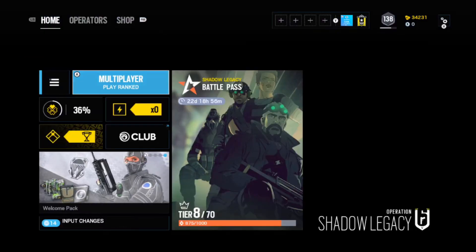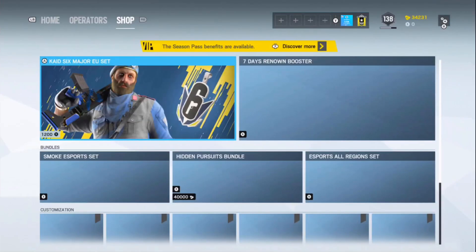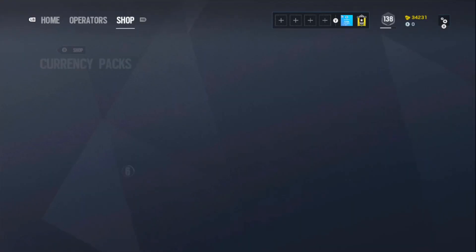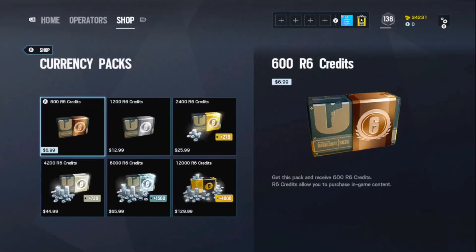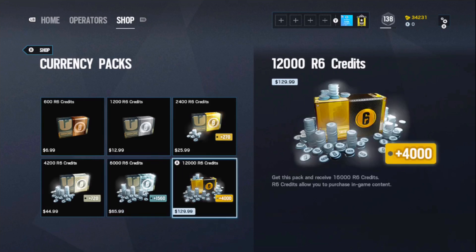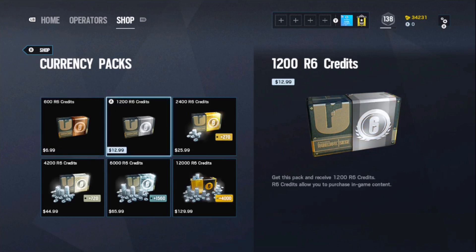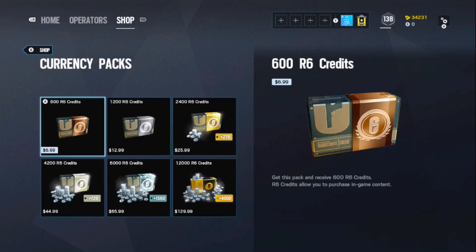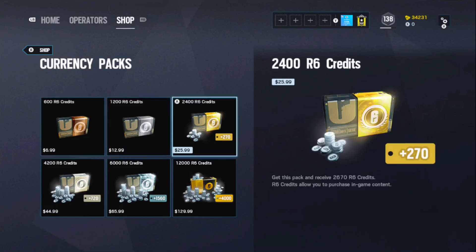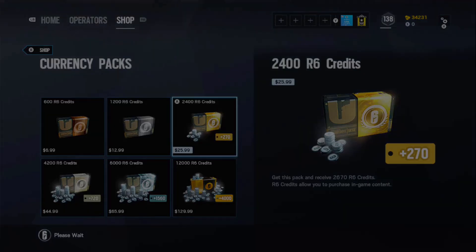If you guys are new to the channel, make sure you subscribe and hit that like button. Let's jump straight into the glitch. Pretty much all you guys are going to want to do is go into the shop right here, then go down to the bundles - skip the bundles but go to the currency packs. This is an important part: you can pick any pack you want, but you get a much higher chance of getting banned if you pick like a $65 or $130 one, so I actually recommend you guys only do the seven dollar one.